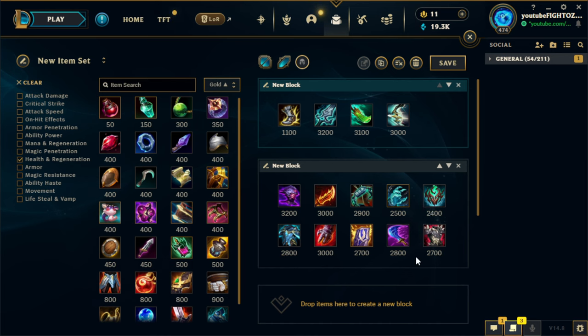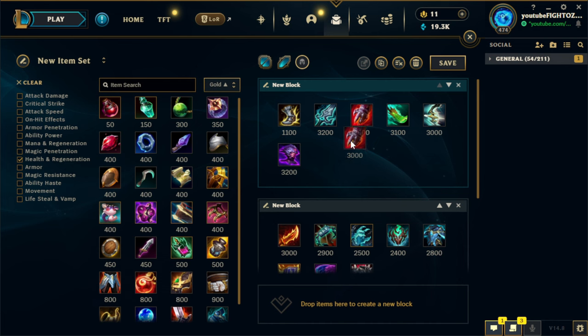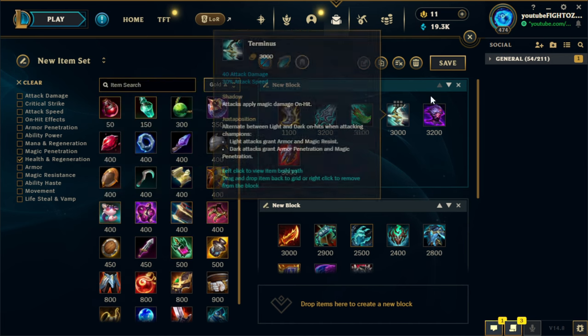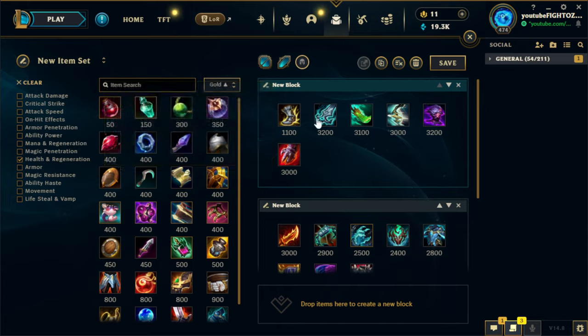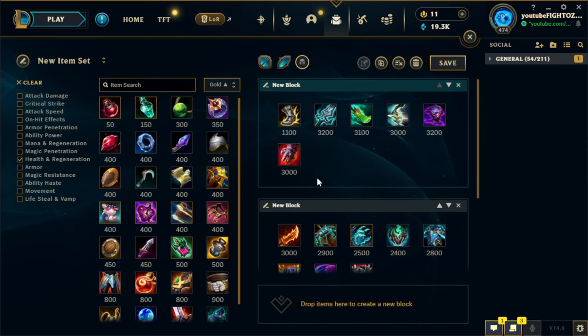If they just have a lot of mixed damage, go Jaksho plus Sterak's — this is probably the safest build you can do in every single game against any type of champions. You will have armor, MR, and a massive shield, plus magic pen. With this build you can pretty much do anything — split push, team fight, engage. That's what this champion is all about.